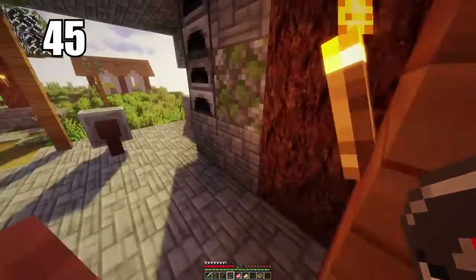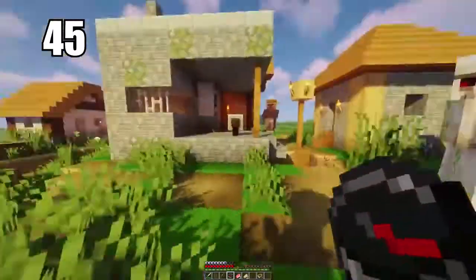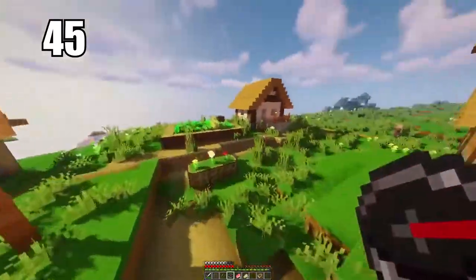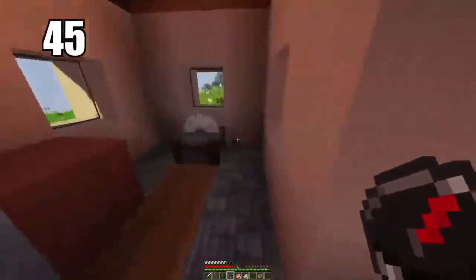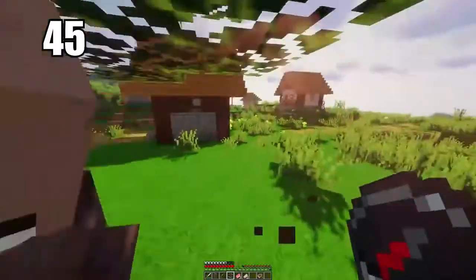Tip number 45 is trading simple items to villagers to get emeralds. I don't recommend mining as your primary source of emeralds because you're just not going to find too many. Trade simple items like vegetables or whatever you have on hand to get some emeralds, then trade up with other villagers and eventually work your way up to maybe getting diamonds. Use your emeralds as a currency to get good stuff from villagers after trading your throwaway items.